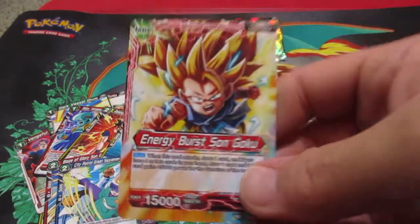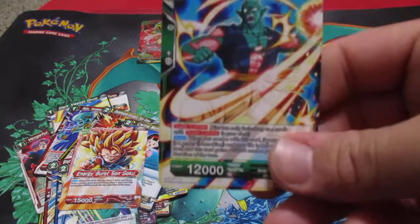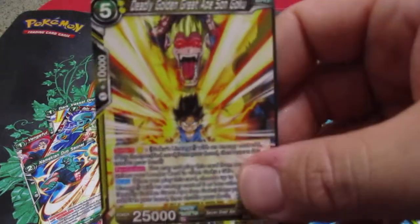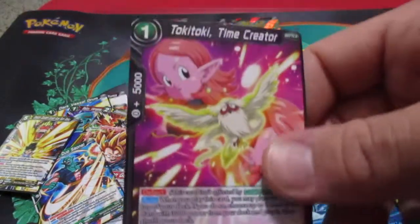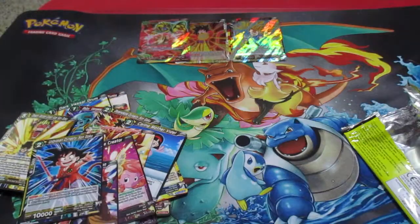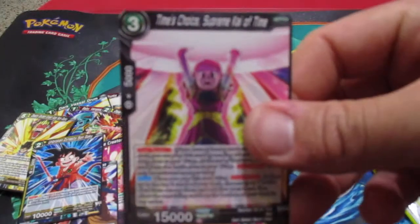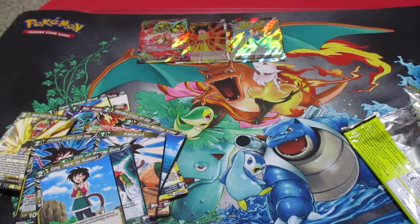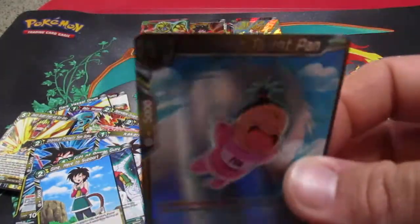We have Energy Burst Son Goku, looks like from the Tournament of Power. Deadly Golden Great Ape Son Goku, Toki Toki the Time Creator, Hidden Darkness Tapion, Unbroken Dynasty Son Goku, Time Choice Supreme Kai of Time, Kakarot, Gift of Power of Guru, Jin here to support, Fledgling Talent Pan — that one's a holo — and also The Reign of Terror King Piccolo, which is also holo.